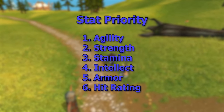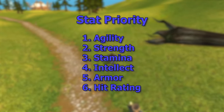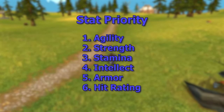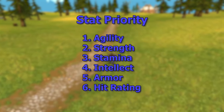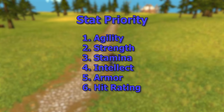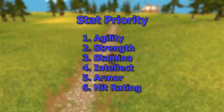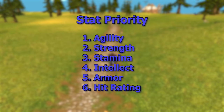Then you want to get into Intellect for mana, then Armor and Hit Rating. Right now you don't get a lot of armor just because we're in the level 25 bracket and there aren't many high-armor pieces available. For Hit Rating, right now all we really have is the BFD Boon and the epic gear from professions giving you a little bit of hit.